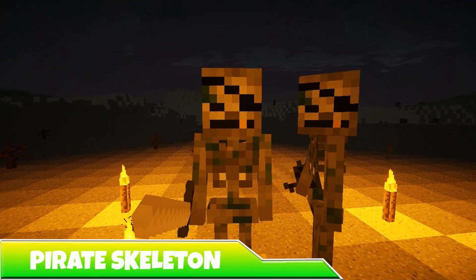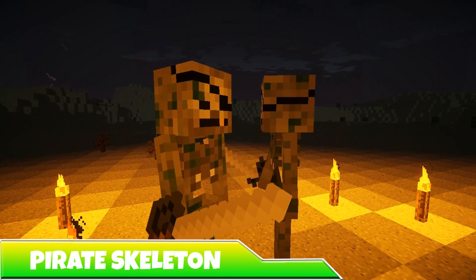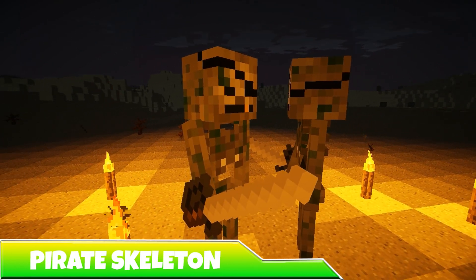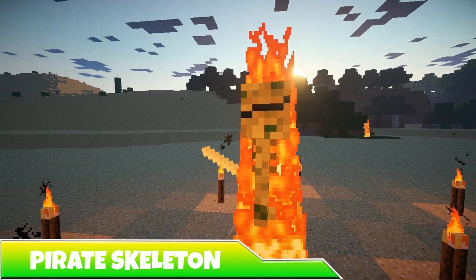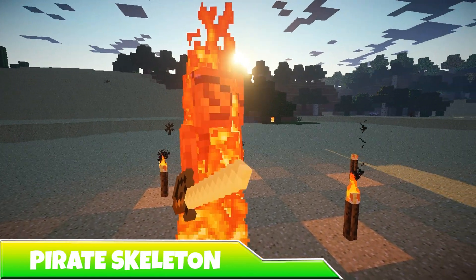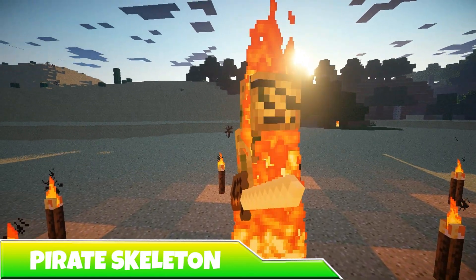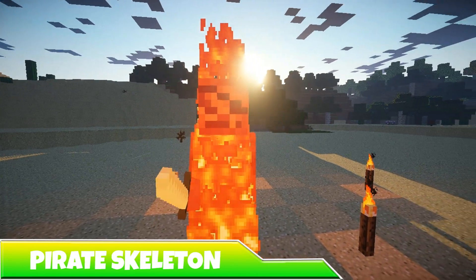The Pirate Skeleton is next on the agenda. These buccaneers will only spawn on beaches. Despite their choice of spawn location, these guys burn up in the sunlight, but to their advantage, can breathe underwater. They have 20 health points and deal 4 damage per hit. Kill one, and you might be able to snag yourself some loot — a rare pirate sword.